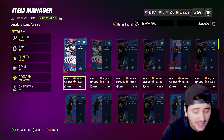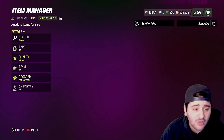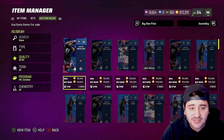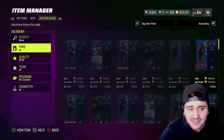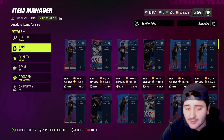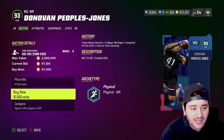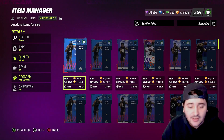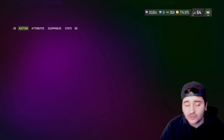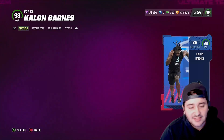Now let's take a look at 93 overalls — they're going for like 86k right now, basically around 100k. You can definitely get a good snipe out of a 93 for sure. 90 overalls are going for like 25,000 coins. This is a fire method — you will make a lot of coins. Let me explain.